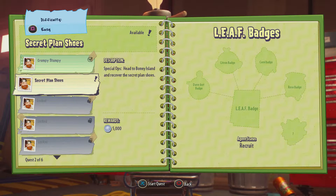Today we are playing what I call the second mission — there's a little story campaign thing in Plants vs Zombies. I'm not sure you can actually call it a little story, but I've seen some stuff on YouTube and they say it's a story, so I'm going to go with that. We're going to be going with the second mission now, which is Secret Plants Shoes, and the description is Special Ops. Head to Boney Island and recover the Secret Plants Shoes, and you get a 5000 coin reward.